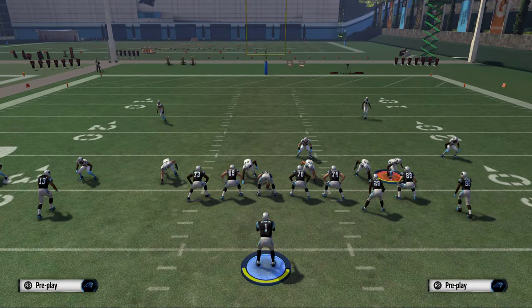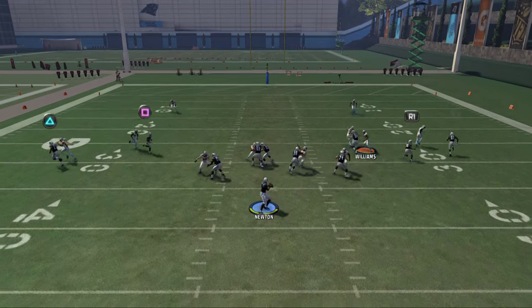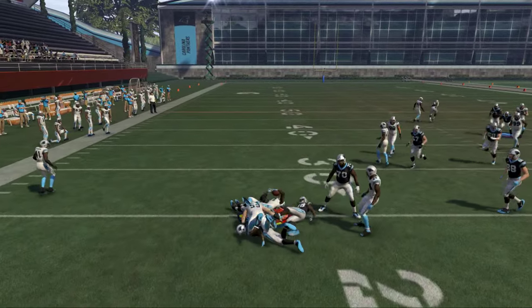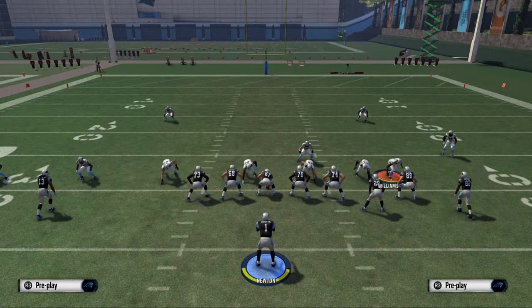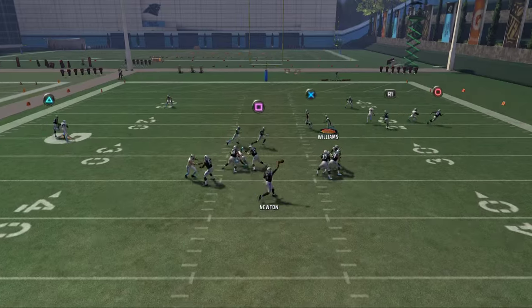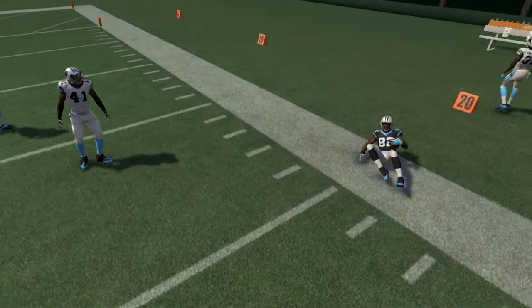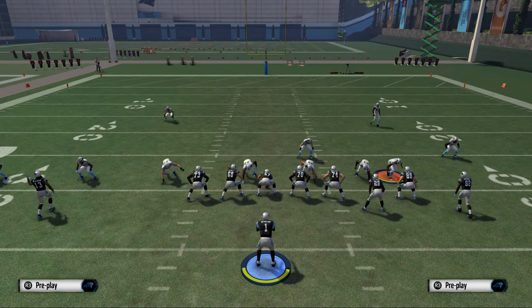The next thing against man coverage, and especially if they go man bump — if they go man bump, we can motion Kautry to the right side as well. After he makes his break is when you want to throw the football. He's going to go to the outside, I like to use a high pass lead there, and you can see we get a nice back shoulder catch animation. So that's two man beaters in two routes.